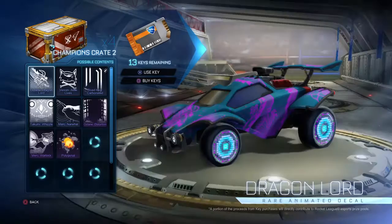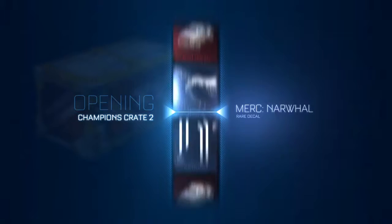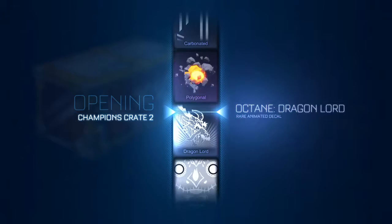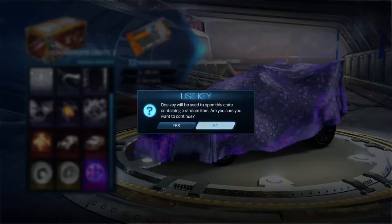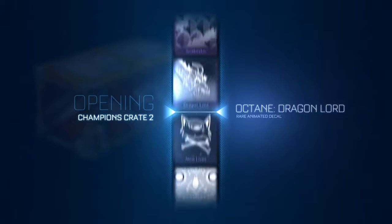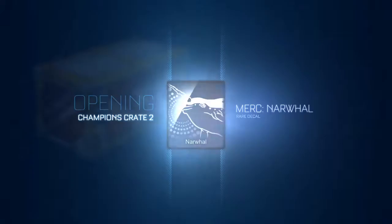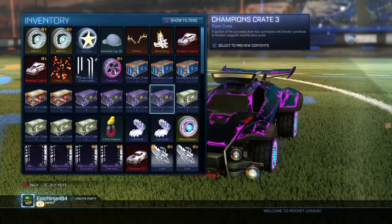Now we are gonna do a Crate 2 first, then another Crate 2, then Crate 3, then another Crate 3, Crate 4, then another Crate 4, and then I guess we could do a PCC one crate. Okay, rare decal. One more — I'm not gonna look. And we missed the X-Tel. Wow, we got a narwhal. I don't think this is my best crate opening, because within three crates I got something good. But whatever.